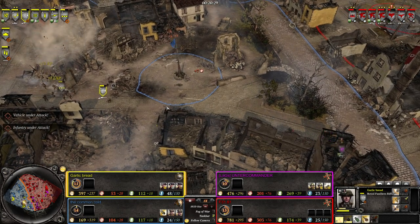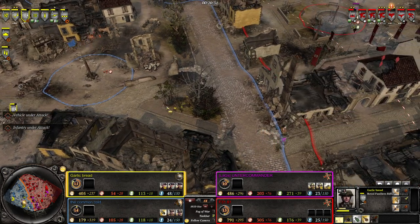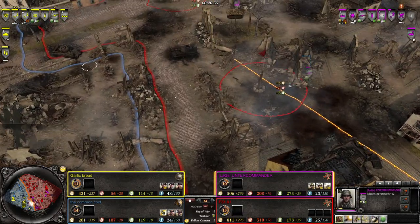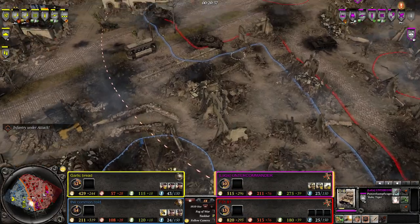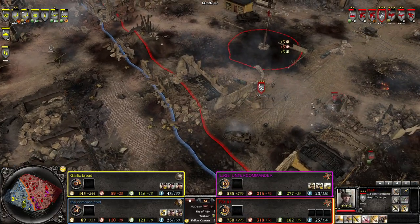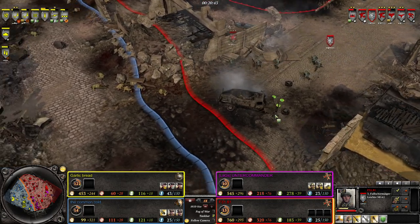Rangers have been pushed back here. However so far, it looks like the fight is still somewhat even - but the Germans have taken the upper hand map-wise. Those Fallschirmjägers are going to be very hard to deal with.